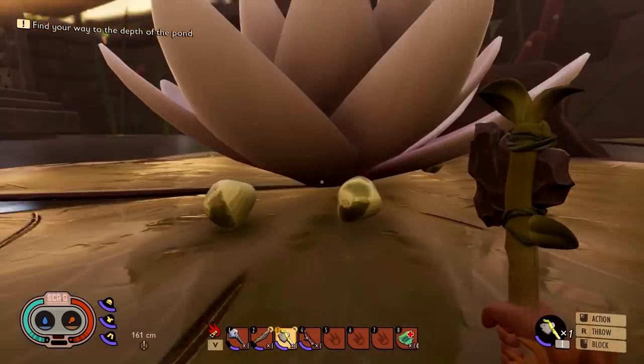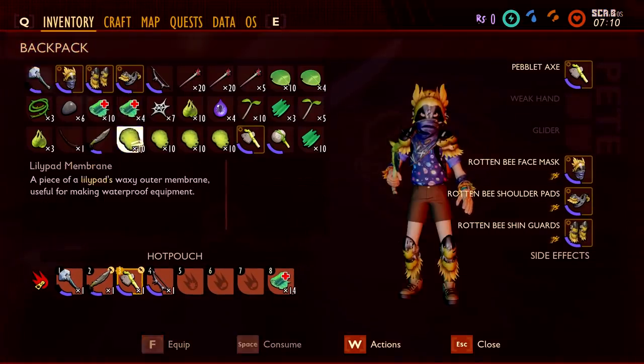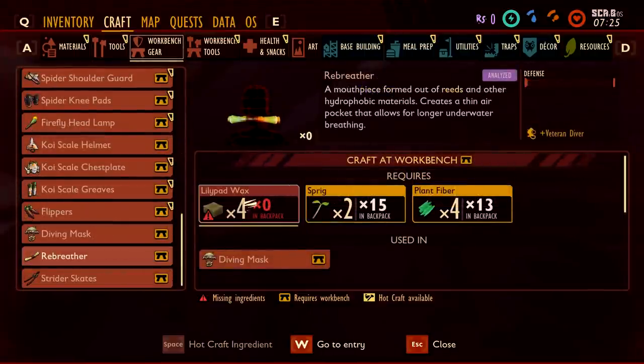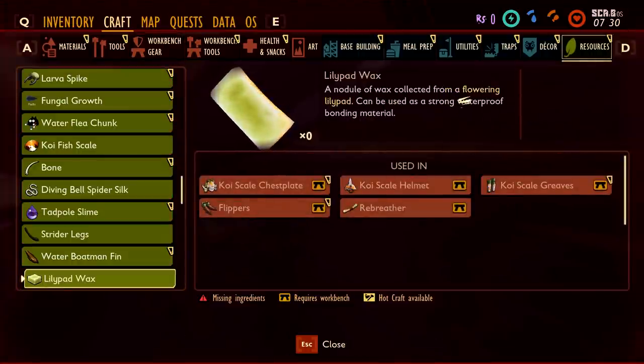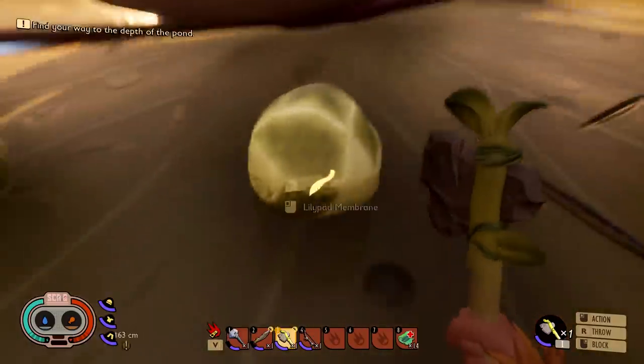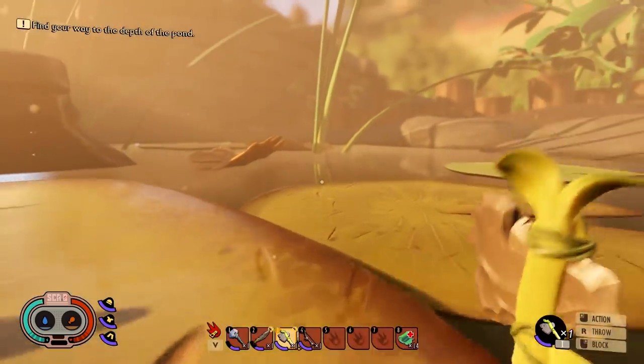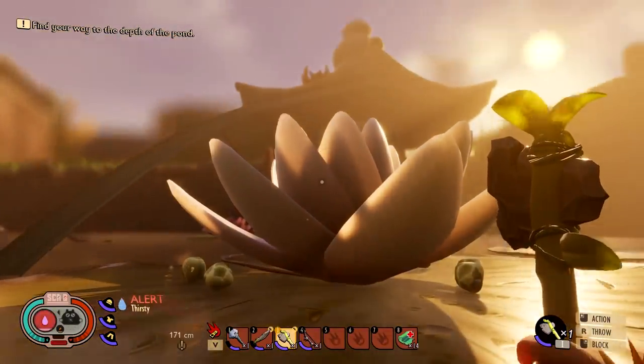You can load into this world with all of the new features, but the update itself is not yet fully out. I think the lily pad membranes would actually transform into the wax, because it literally says 'a piece of lily pad's waxy outer membrane, useful for making waterproof equipment.' But if you look at the rebreather recipe, the lily pad wax — described as 'a nodule of wax collected from a flowering lily pad' — doesn't have an actual crafting path yet. Something might be wrong.